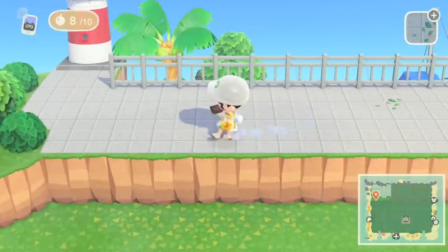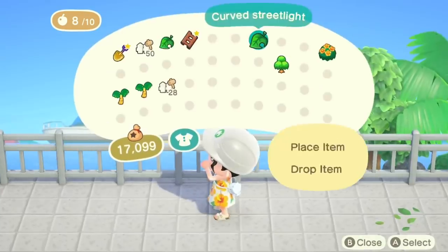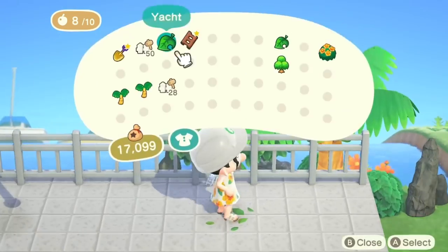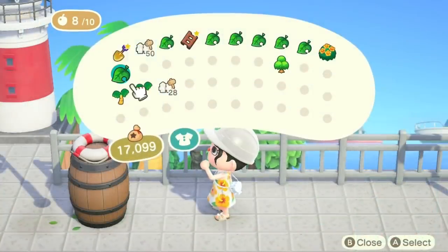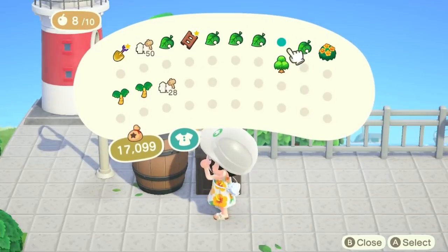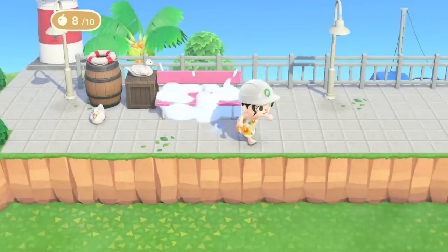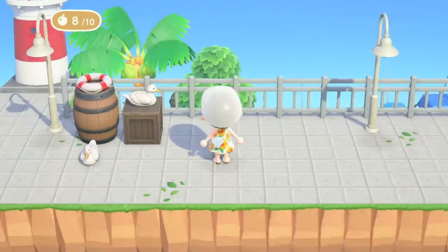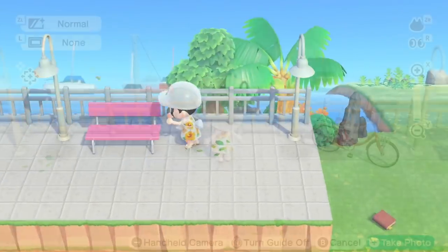The great thing about this type of build is that if you don't want a super laggy island but still want really cool lookouts and lots of details in other locations, having a bunch of water and lookouts like this helps reduce lag because you're not using a ton of items to clutter different locations. This is definitely something to keep in mind if you want a very detailed island but are trying to reduce lag as much as possible.